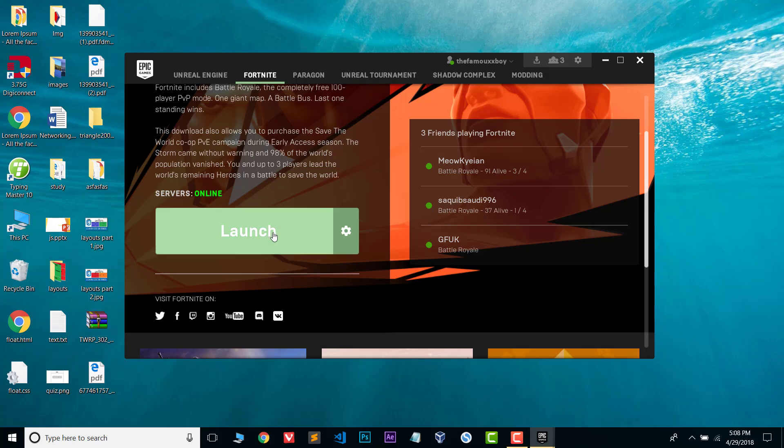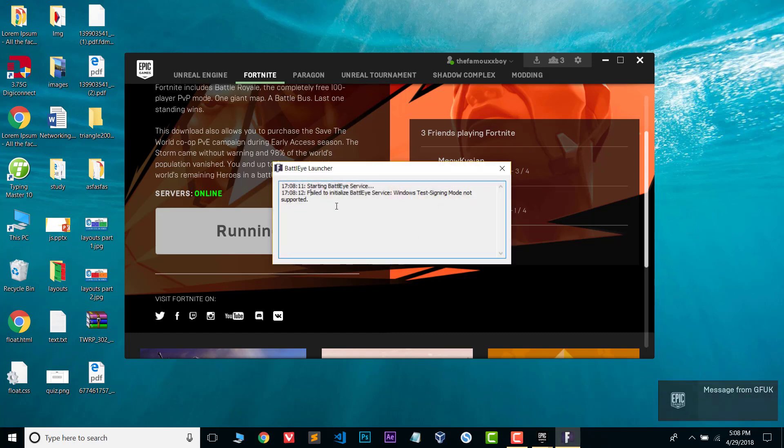Hi guys, welcome to YouTube. In this video I will show you how you can solve a problem which is happening in the Fortnite game. Whenever I try to launch my game it shows me an error which is called 'failed to initialize BattlEye service'.